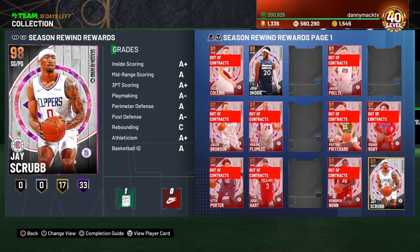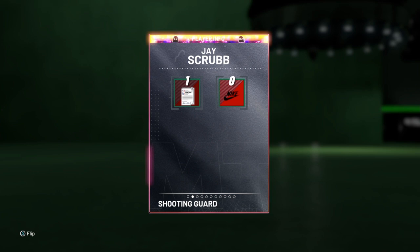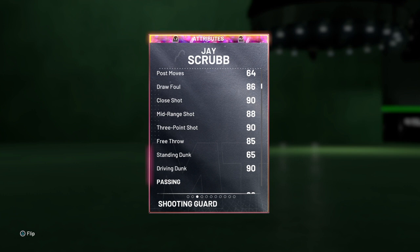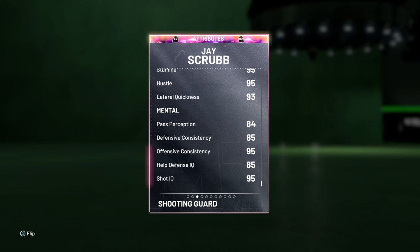98 overall shooting guard, slash small forward, slash point guard. Got 99 offense, 97 defense, 6'5", 220. 91 driving layup, 90 on the close shot and three-pointer, 90 on the driving dunk, 85 free throw. 80s in the passing stuff, 89 and 88 on the steal and perimeter defense, 60s in rebounding. 92 on speed, acceleration, and vertical, 93 lateral quickness, 90 speed with ball. 80s on most of the mental attributes except 90s — offensive consistency and shot IQ are both 95.